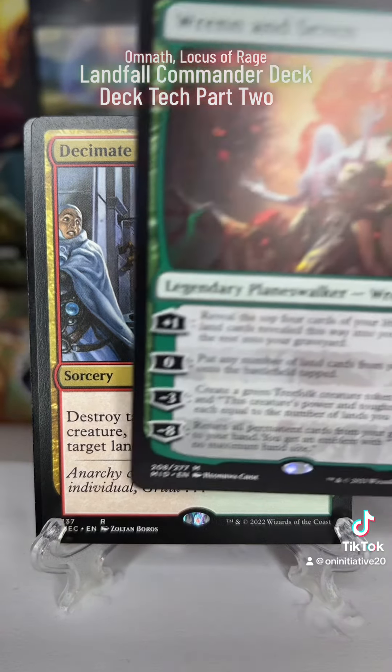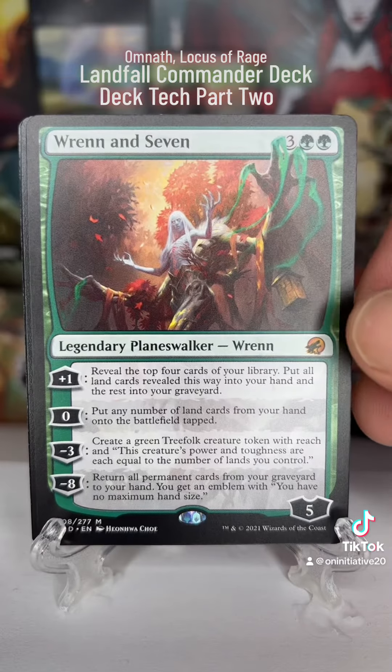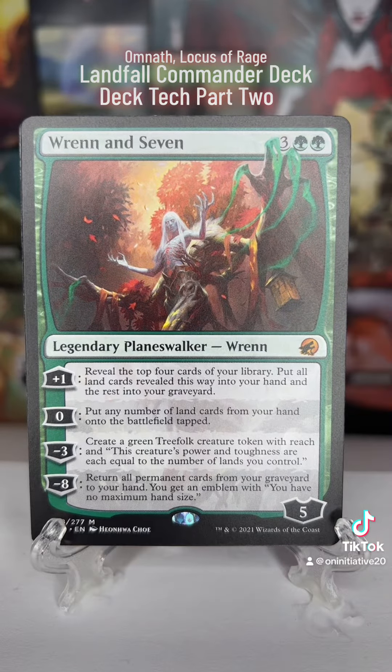Another thing we can use is our Planeswalker, Nissa. Great utility — for zero we can put any number of land cards from our hand onto the battlefield tapped, and for the minus eight down-tick we can take any permanent cards from the graveyard to our hand and we get an emblem saying we have no maximum hand size. There's great utility there for getting lands in and out and hitting those landfall triggers.